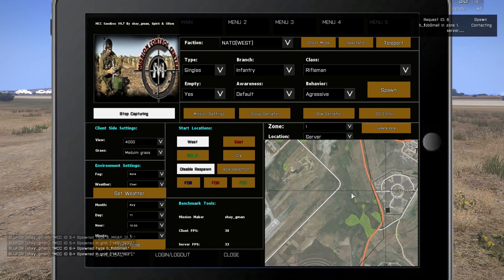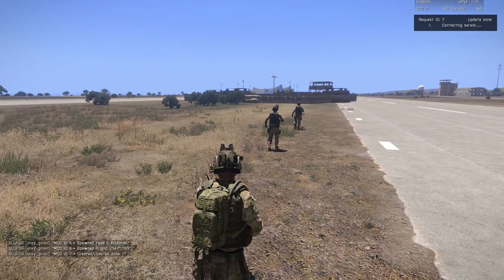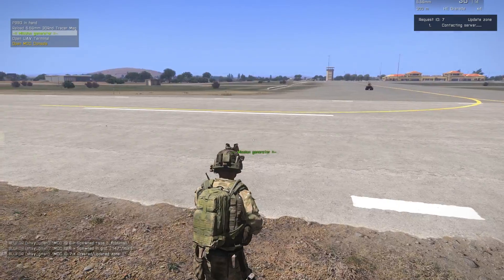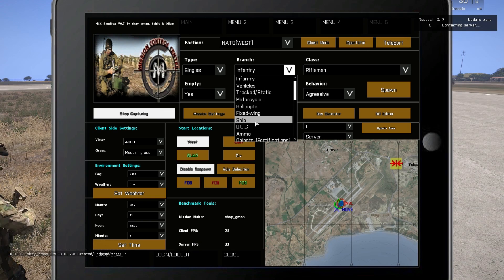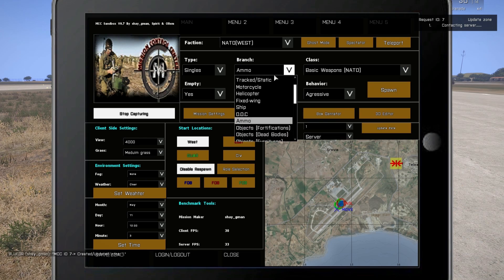Now let's update the zone or move it somewhere far away. I press Update and draw it, and the zone moves. Since the units are attached to the zone, they will start looking for vehicles — if there are none, they'll walk. All units in aggressive or defensive mode are going to move to the new zone.